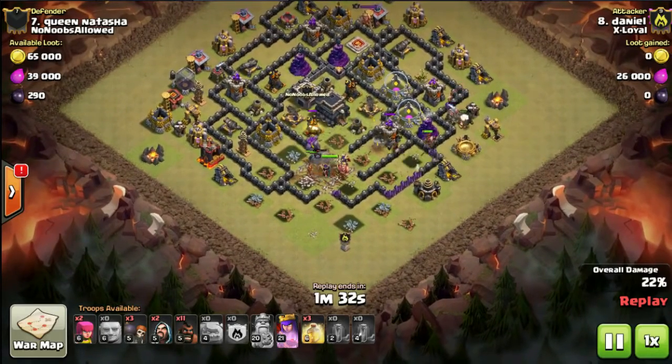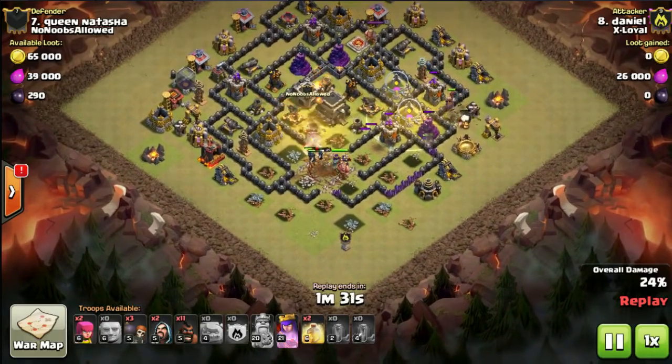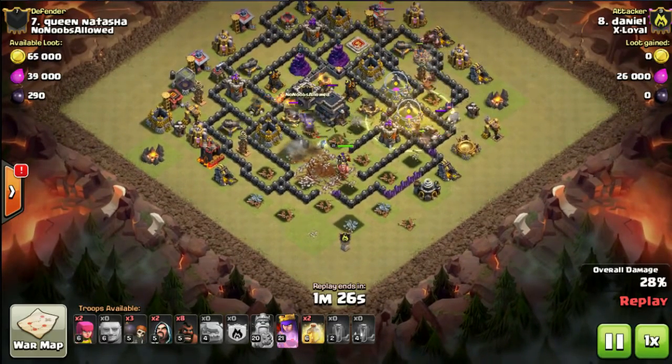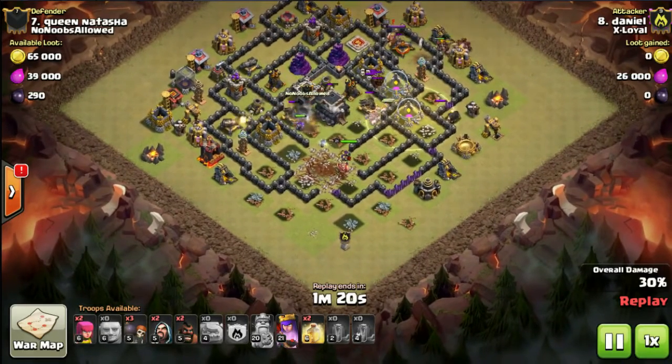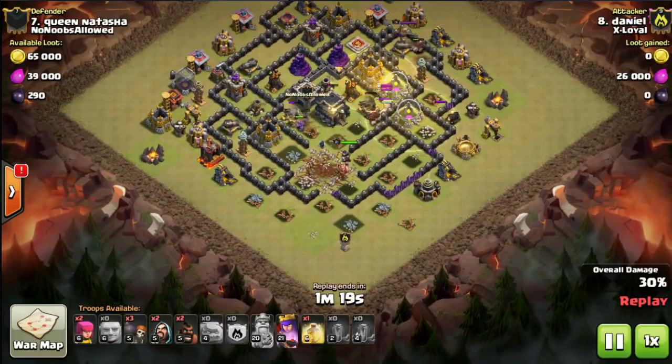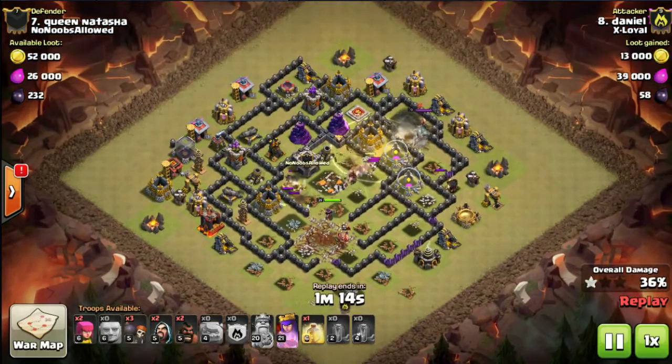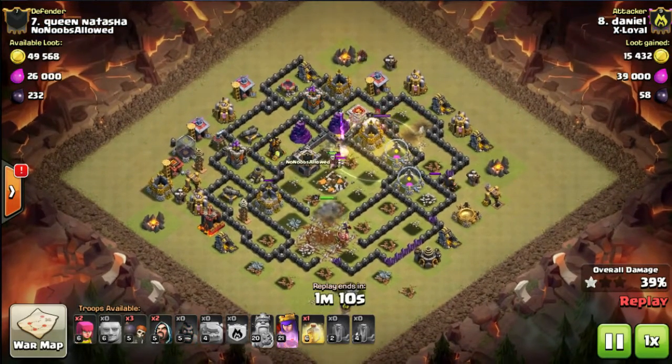They'll go down shortly, so he's got to get the hogs in now. The X-bow, archers, and wizards are all firing on his hogs, so he has to drop a heal. There goes the heal — that's going to be tough because he's got that double bomb spot and two other locations with a big bomb, and he's only got two heals left. He's just dropped the second heal.